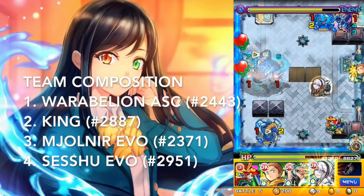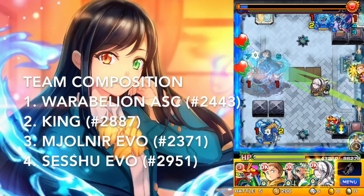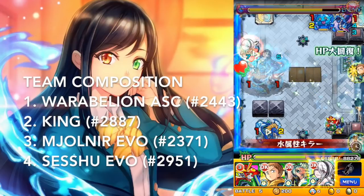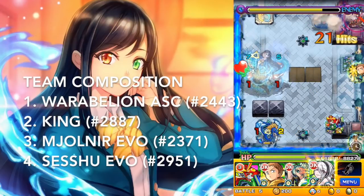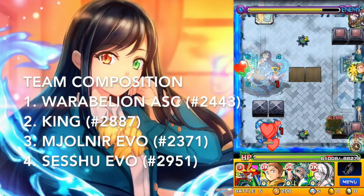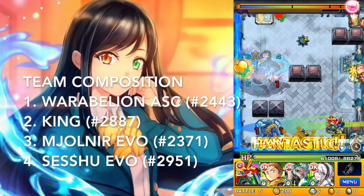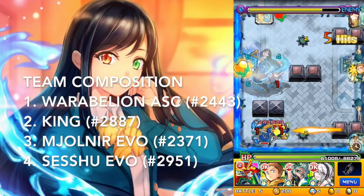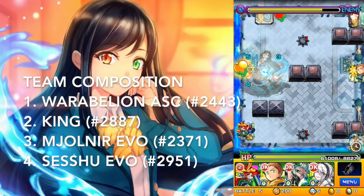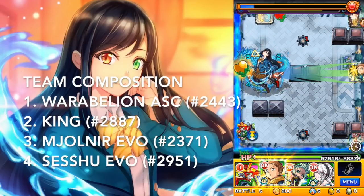My fourth character is Sesshu. She is a pierce with null damage wall, and she also has a water slayer, so that's extra damage on all of the enemies here. She has a grand command strike shot where she flips the sling style of all of the teammates, so all of my characters will become bounce. If you use this right, you can get pinch shots with the strike shot pretty easily.